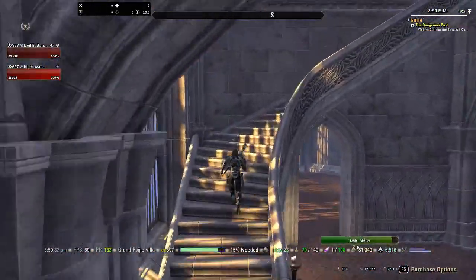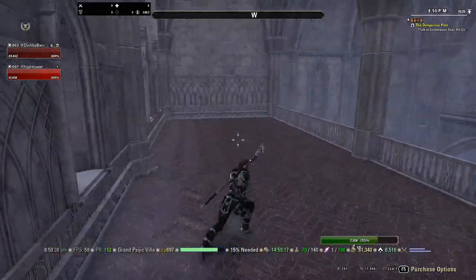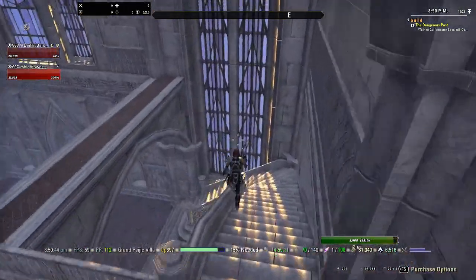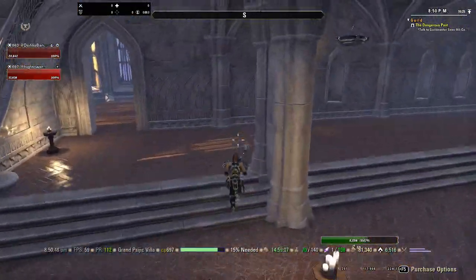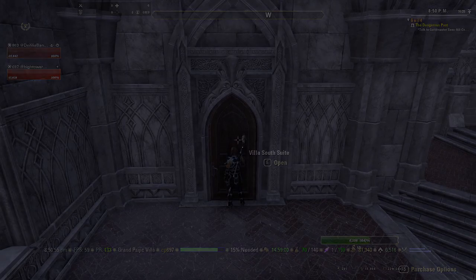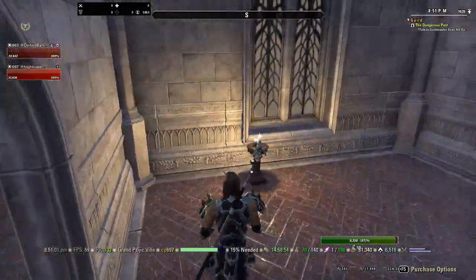Then you're going to have the north and the south villas, which are more of the home style. We've got balconies here on both sides. Right here will take you into the villa — this is the south. The only distinguishable difference I notice is that this one has a fireplace; we'll check the other side in a second.